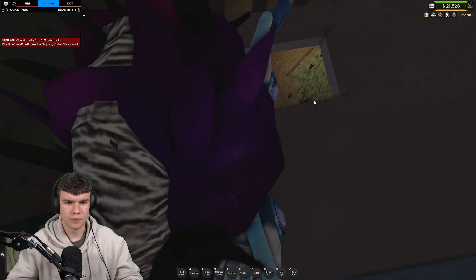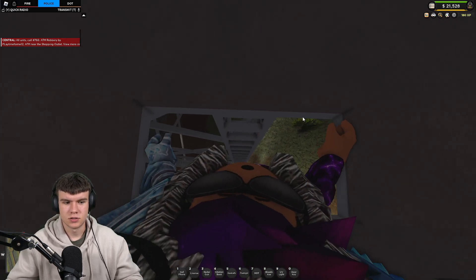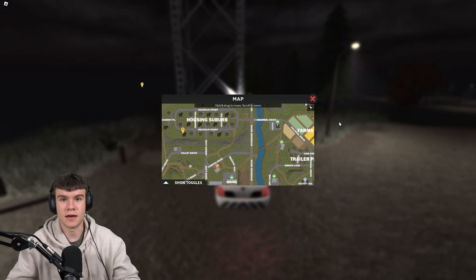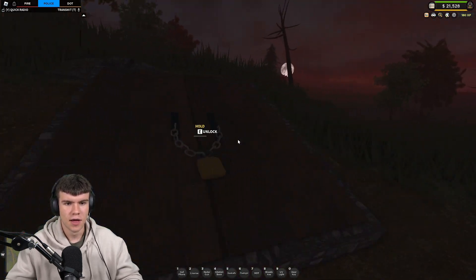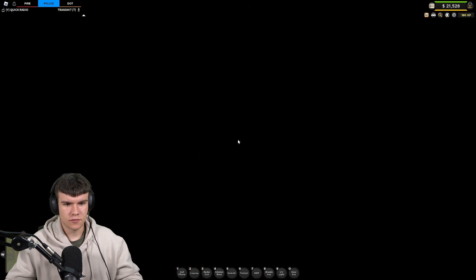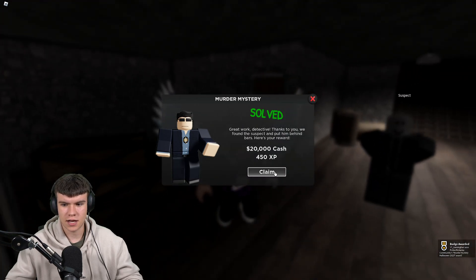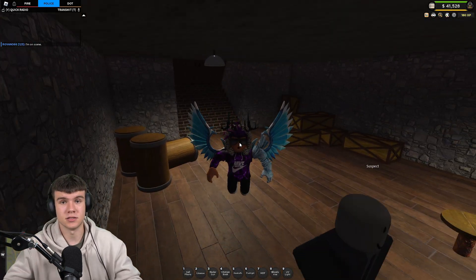We're going to quickly go back to the bunker. Here we are — we're going to unlock this door. Once you've done this you're going to spawn in here and we can go ahead and arrest the suspect. And there we go — we went ahead and done this. We've got 20k cash, XP, and a badge, which is awesome. And that's how you guys can complete the murder mystery quest inside of ERLC. That's going to be it for the video — like and subscribe for more.